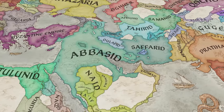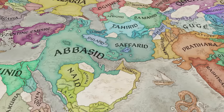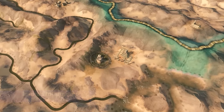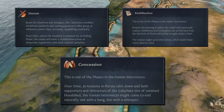The struggle represents a chance for the Caliphate to re-emerge like a phoenix or make way for a new order. The historical split between supporters and detractors is the central axis of this conflict and is reflected in the struggle phases as well. There are a total of three phases: unrest, stabilisation, and a special phase called concession.